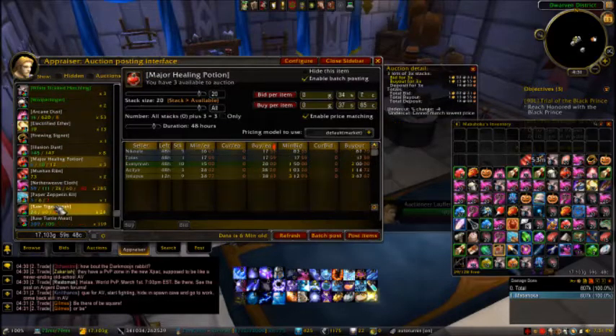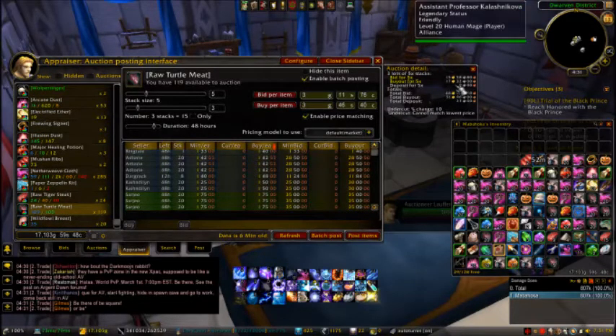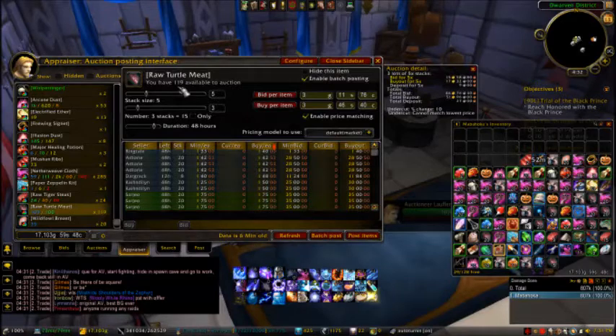There are some items where the cost is too high compared to the buyout. For example, if the cost is two gold and the buyout is only three gold, your profit is only one gold — and compared to the cost, that's not really good. You want to at least double the cost, which is what they call profit maximization in economics, but it's up to you.